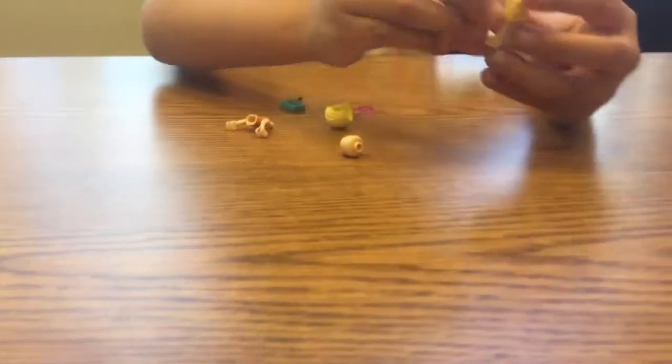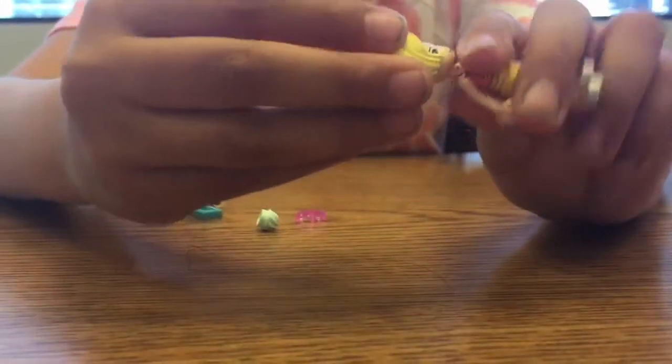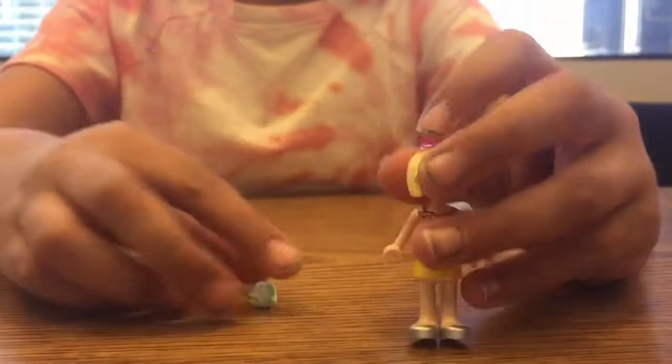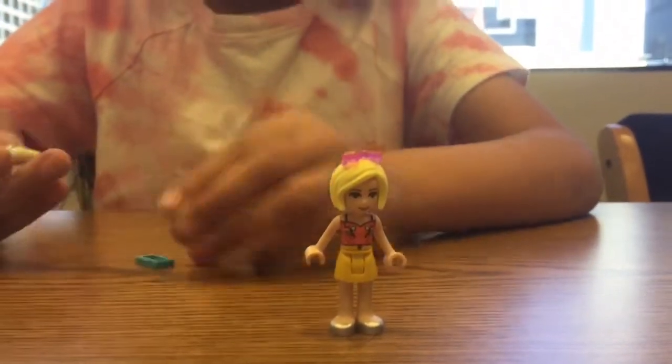Okay, the car is done! Let's move on to Bag Two. Now I'm going to build the doll. First there's this adorable yellow skirt with silver shoes, this coral top with yellow and green leaves, this cute head with blue eyes, and a little blonde bob. There's her hair and these little pink sunglasses — there's a little hole in the hair so I can put the sunglasses in there. And here's an ice cream cone.